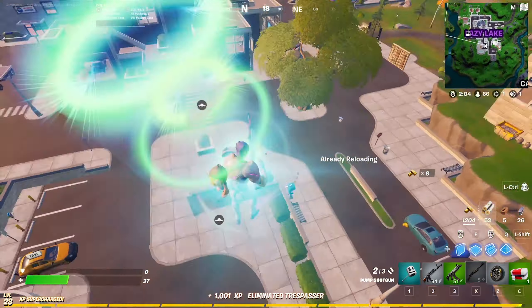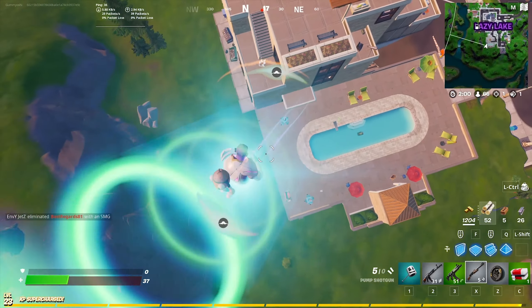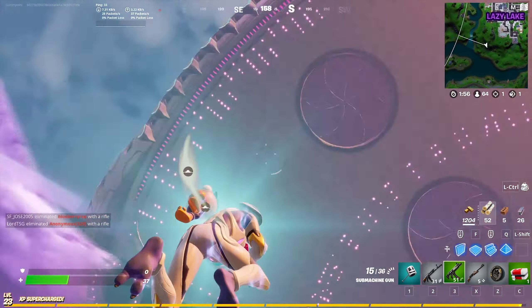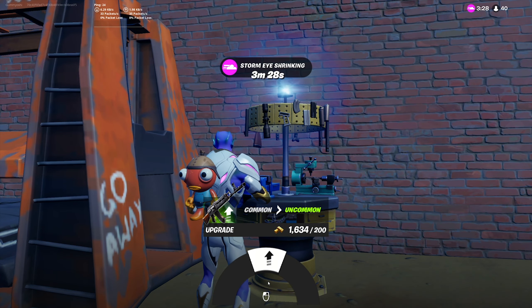In Fortnite Season 7, there's a ton of things that you don't want to happen, like you dying or getting abducted by an enemy UFO and then just getting yeeted across the map. But one thing that you really never want to do is go to an upgrade bench and use it.